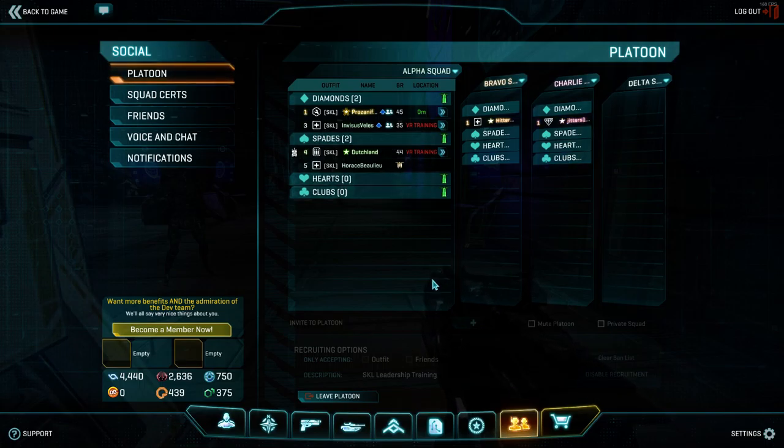The squad is not set up right now. If you go to your social tab and scroll all the way to the bottom, you have to disable the recruitment and then you can type in a description for the squad. Once you re-enable recruitment, the squad will then show up in squad finder.